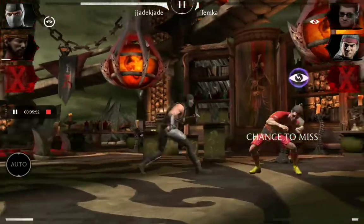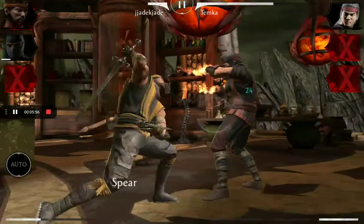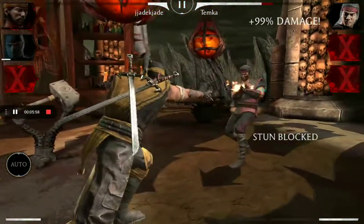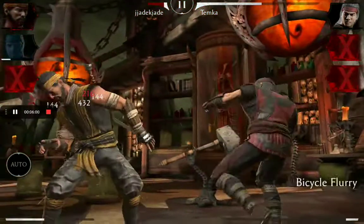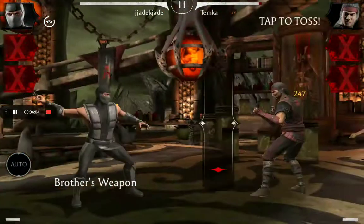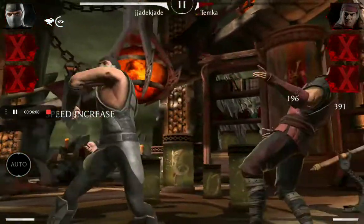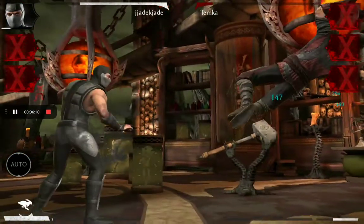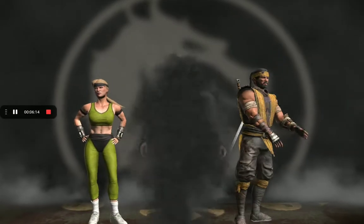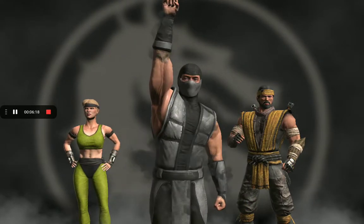Hanzo Hasashi is pretty low and some of you are asking to do the special two — I'll try because it's pretty hard as you can see. Johnny is power-draining me and it's so hard. I'll do their special moves if there is no power drainer — I'll show you in that battle.